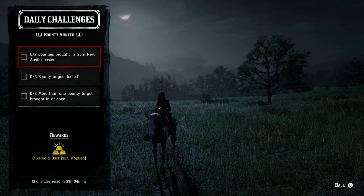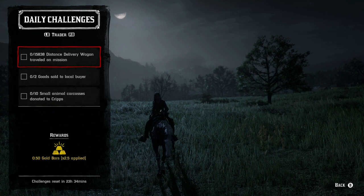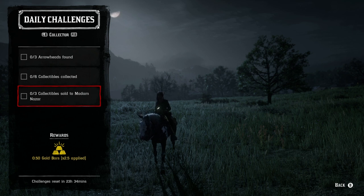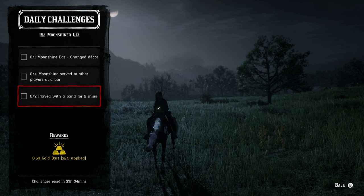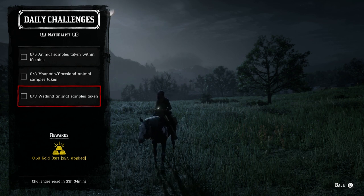For the bounty hunter role: two bounties brought in from New Austin posters, three bounty targets looted, and more than one bounty target brought in at once. The trader role: 15,830 distance delivery wagon traveled while on a mission, two goods sold to a local buyer, and ten small animal carcasses donated to Cripps. The collector role: three arrowheads found, six collectibles collected, and three collectibles sold to Madame Nazar. The moonshiner role: one moonshine bar changed to core, four moonshines served to other players at a bar, and two times played with the band for two minutes. The naturalist role: five animal samples taken within ten minutes, three mountain grassland animal samples taken, and three wetland animal samples taken.